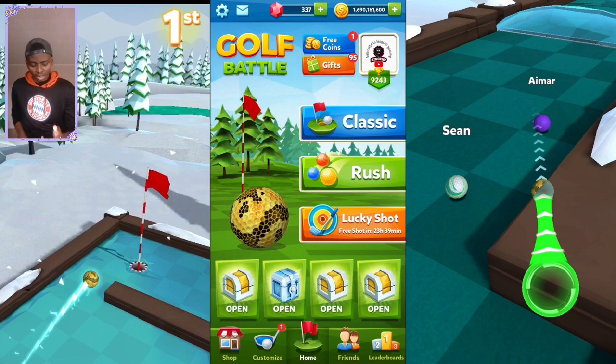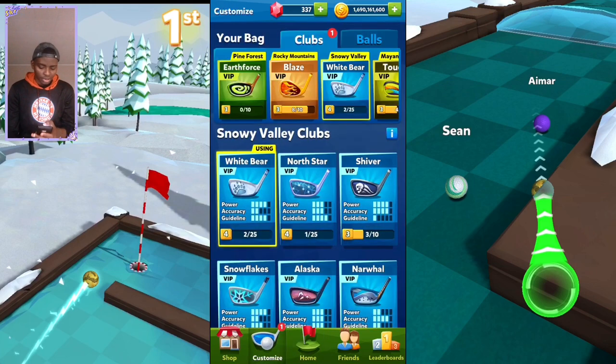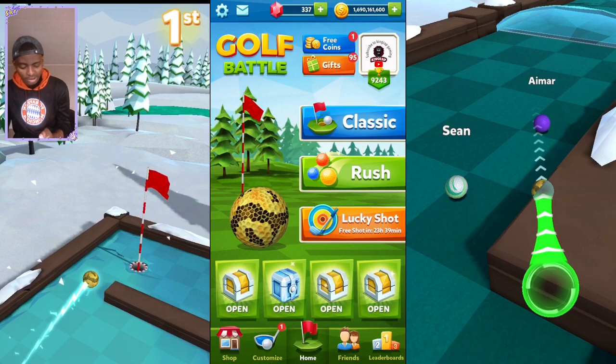Today we are going to try to see which club is the best to use in Snow Valley, both in Rush Mode and Classic Mode. We are going with Classic first. White Bear is the best club to use in Snow Valley in my opinion — it's a four power club, but if you have a three-one that works too. I always use White Bear so White Bear is the best. Let's test it — you can see White Bear there at level four.